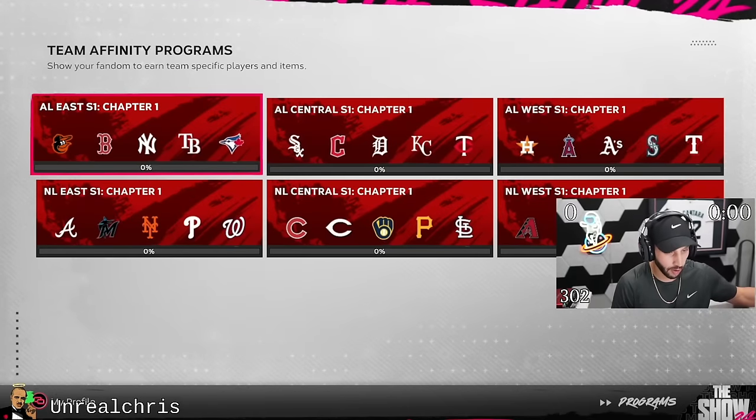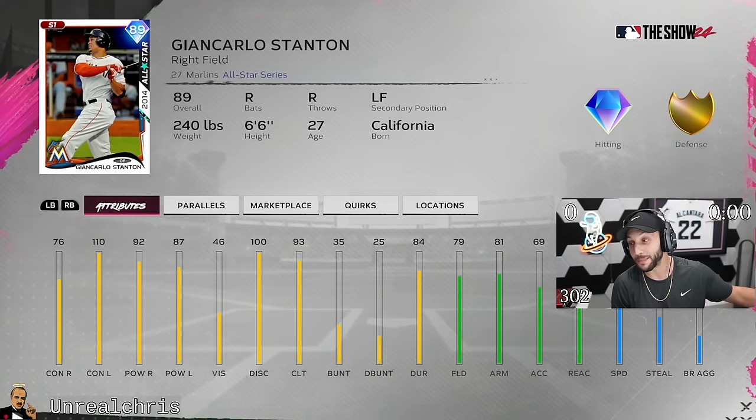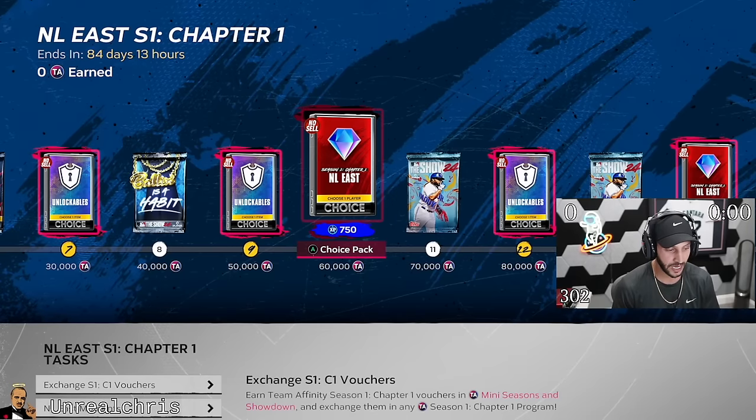So the question is, what card do I want first? And I think that's an easy answer. As a Marlins fan, I need my boy Stanton — 76 contact, 110 versus lefties, 92 and 87 power. He's going to have one of the best swings in the game. That man has got a swing on him.